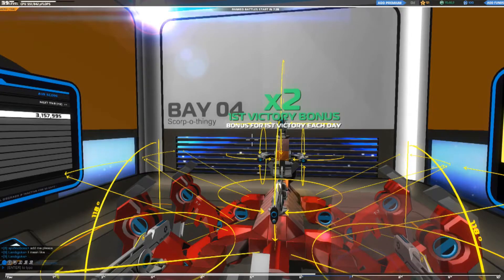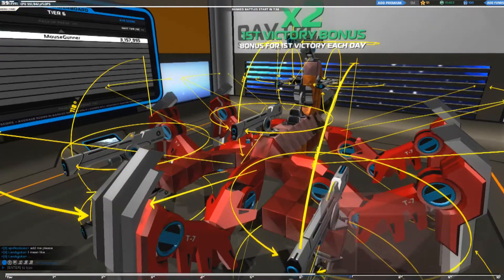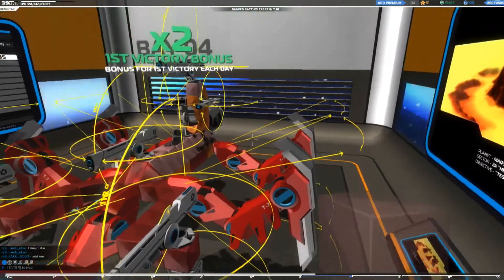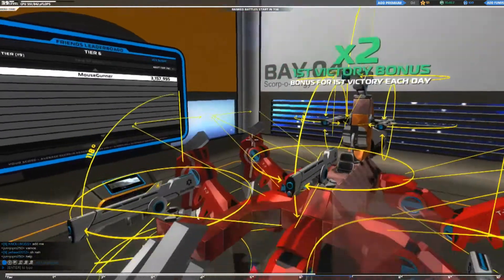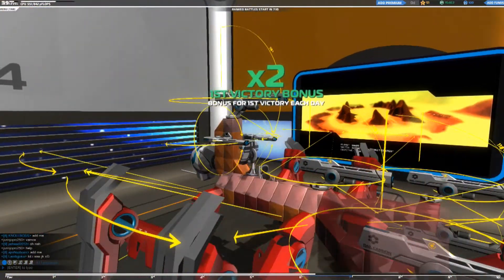Hello and welcome, this is Robocraft, and we're going to be playing with a Scorpio thingy this time. This is a brand new vehicle you have yet to see, and this is the first time we're going to be seeing the walker vehicles. I've got the walking legs — I have five of them on this thing — and obviously you can see the scorpion kind of motif I'm going for.